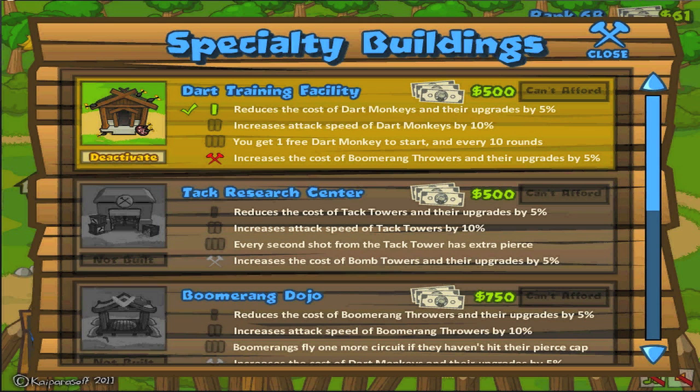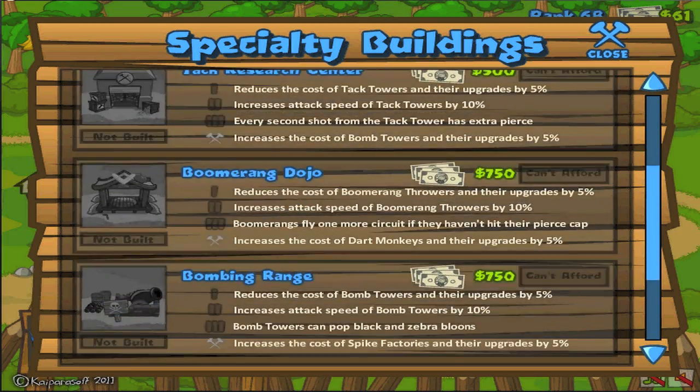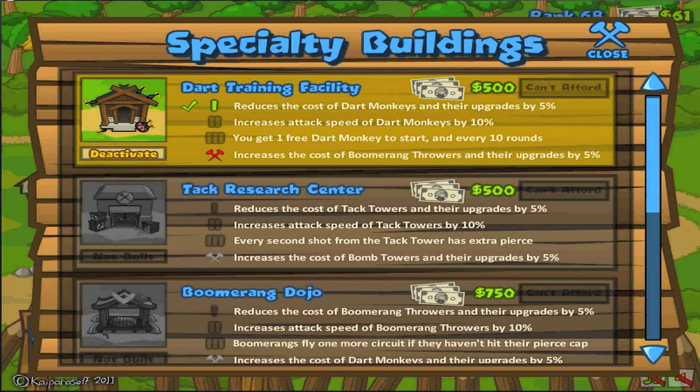The types of towers that can be upgraded are Dart, Tack, Boomerang, Bombing, and Mage Spire. Now, these aren't going to be separate towers on your screen or anything like that. They're going to look exactly like the old towers do, and it just takes effect without you even really noticing or paying much attention.